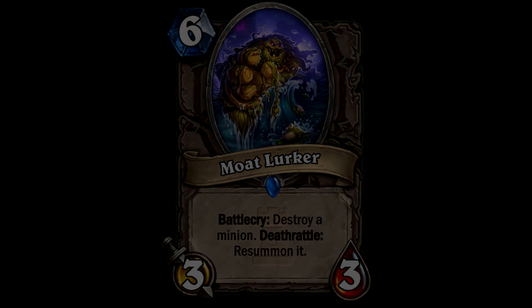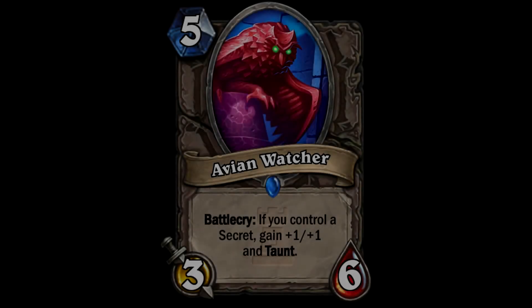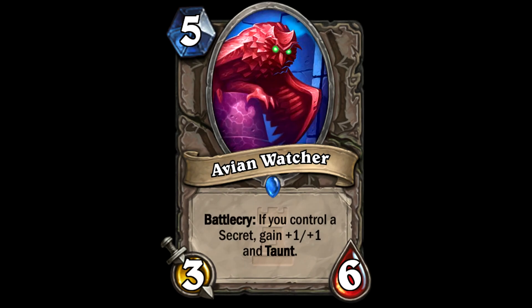Next up we have the Avian Watcher - a 5-cost 3/6. Its battlecry is: if you control a secret, gain +1/+1 and taunt. So potentially you get a 4/7 with taunt for 5, which is good stats. It would have been great if this was a beast so it could get played in hunter decks, but it isn't. Combining it with Brann Bronzebeard gives you +2/+2. It would have been slightly cooler if it buffed for every secret you control, but perhaps that'd be overpowered.